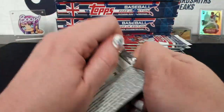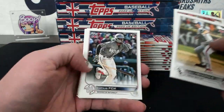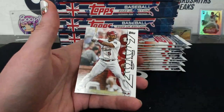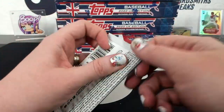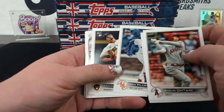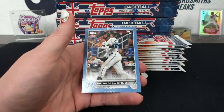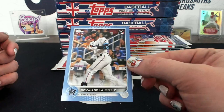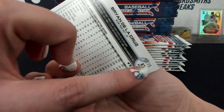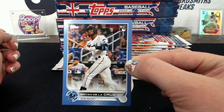Blue Bob. Pools, and Career Year for Pools. I saw a numbered card in the back - there's Otani, Spencer Strider, Torkelson. A blue Brian de la Cruz - Blue Cruz 51. I like the little font, it's like the stamping they use on the minis. Brian de la Cruz, Miami.